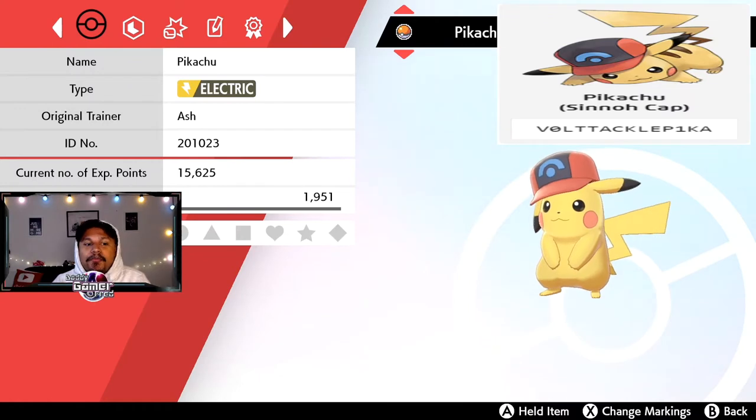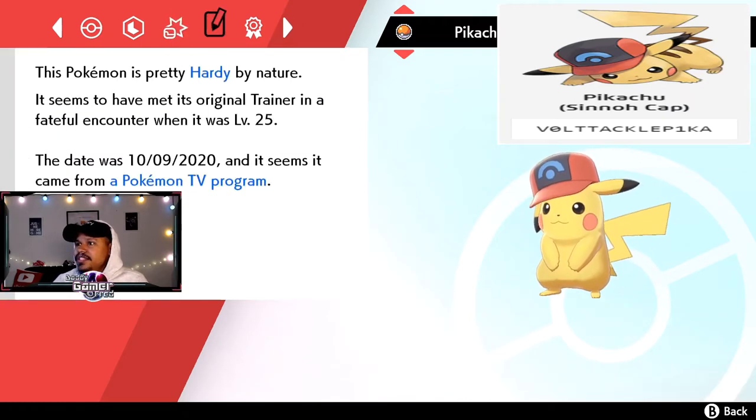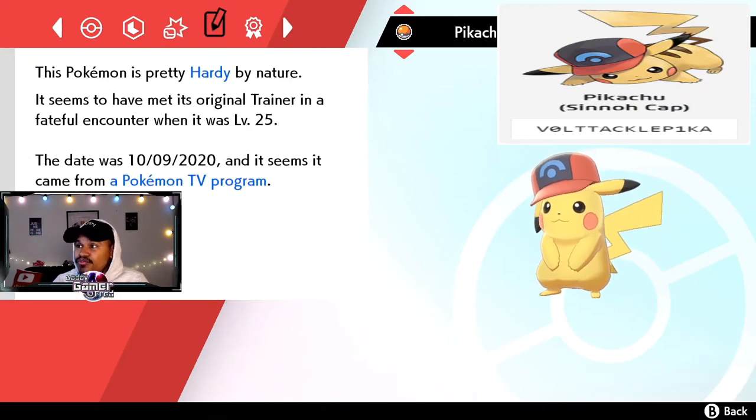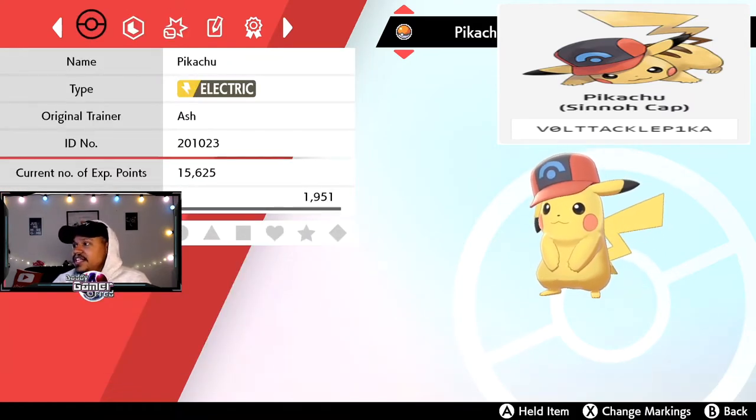It's level 25 inside of a Poké Ball, which is a bummer — I would prefer it was inside of a Cherish Ball, but it's whatever. The original trainer is Ash, which is pretty cool. It has the same moves though — Thunderbolt, Quick Attack — I wish they came with different moves or different levels to make each one feel unique.